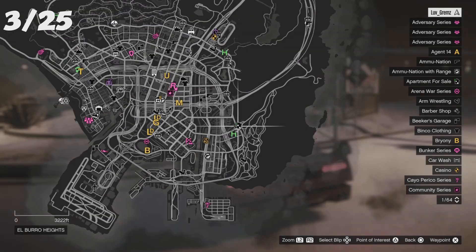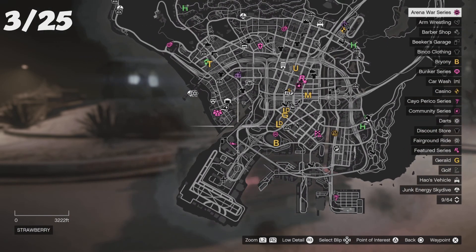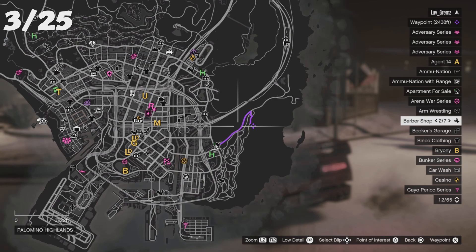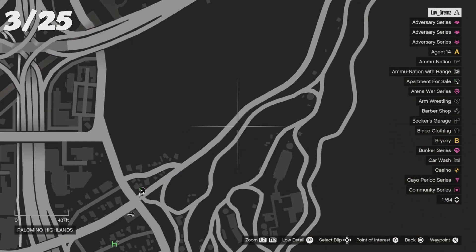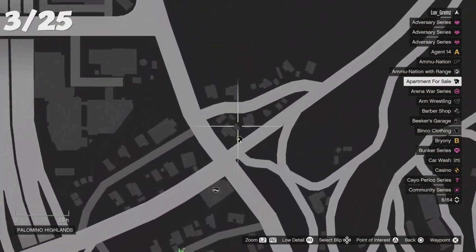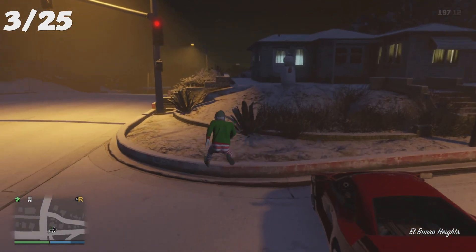For the third location, go all the way to the right of the map. We were just at the tattoo shop, so go all the way right where you see different shades of black, then zoom in. You'll see that little line — follow it — and you'll see there's little houses with a tiny corner right there. That is your third location.